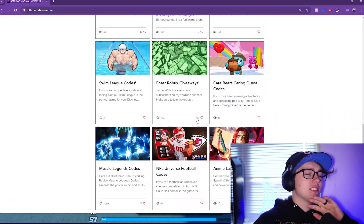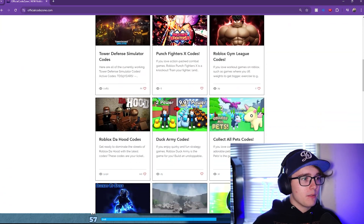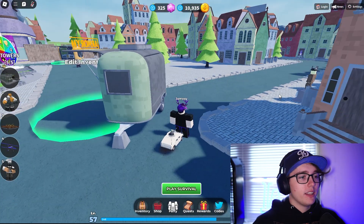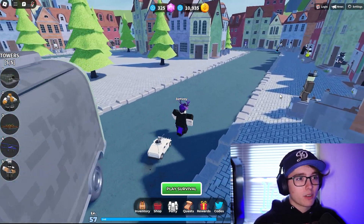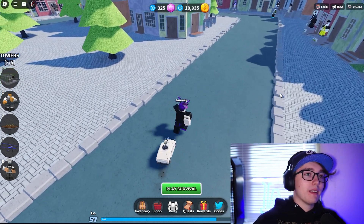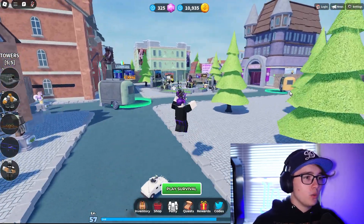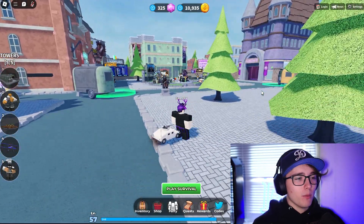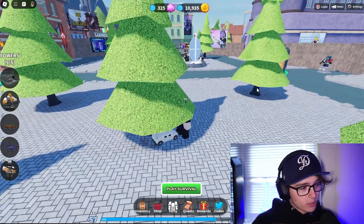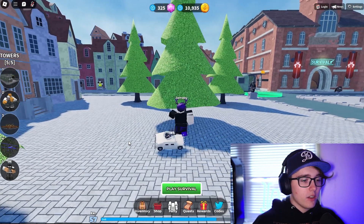Before we get into the codes, check out officialcodezone.com — it has all the working Roblox codes for your favorite Roblox games, including Tower Defense Simulator. You can also join the Robux giveaway on there. On my Roblox group, every 1,000 subscribers I'll be drawing a random person from the comments to win 50 to 100 Robux — just like the video, subscribe, and comment your username.